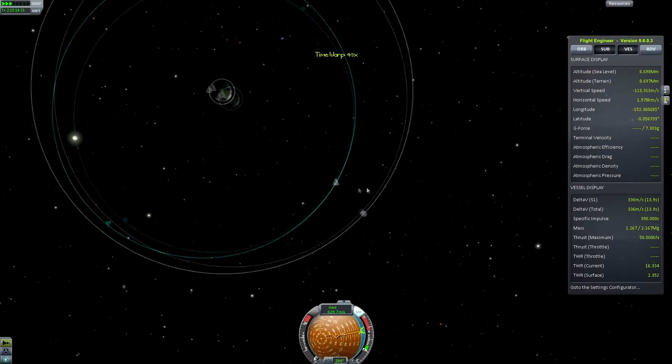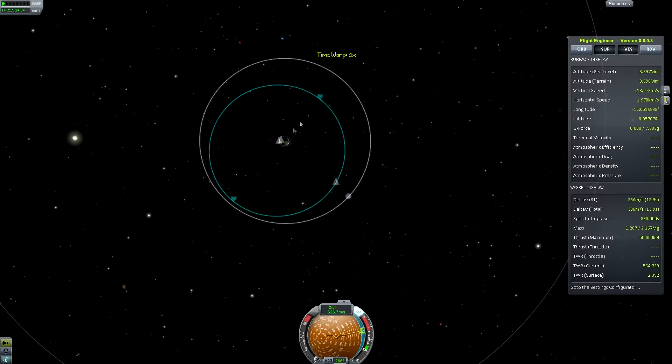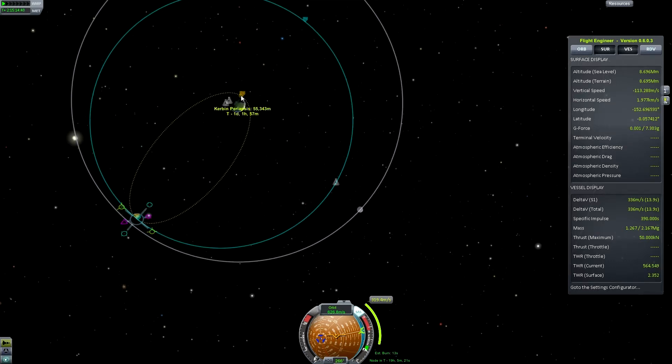Now we're in orbit around Kerbin. What we want to do is lower our periapsis into Kerbin's atmosphere. Check the apoapsis — by expending delta-V you can lower it. If it takes more than 336 we're screwed. Periapsis: 55 kilometres. I'm going to demonstrate aerobraking. If we burnt all our remaining fuel, we'd be able to land on Kerbin — just about.